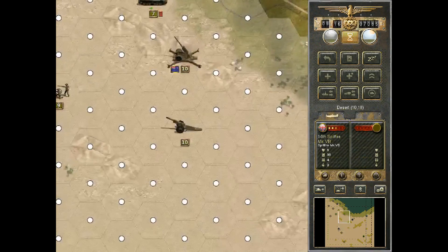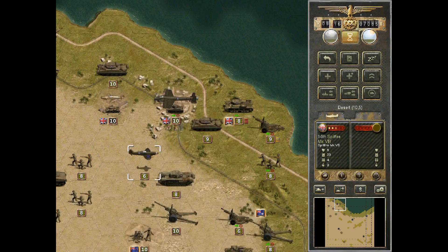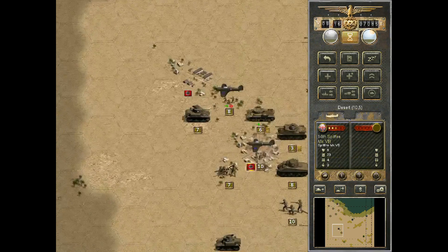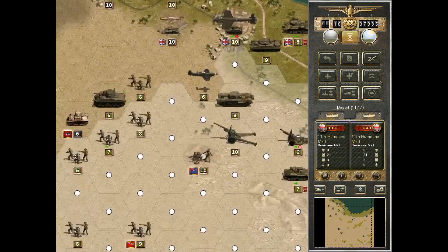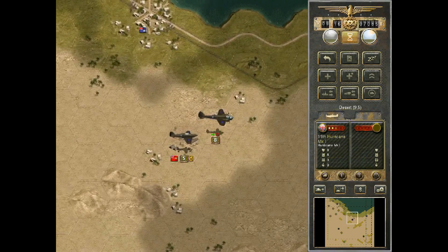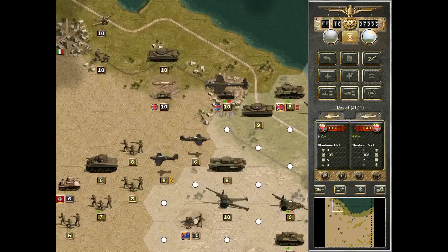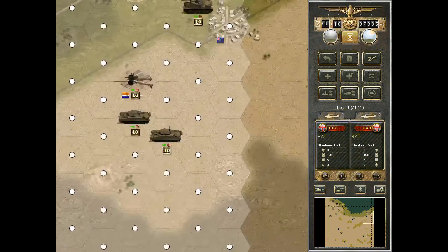We have more Spitfires — I don't really know what to use them for actually. We could go up here and just try to take out this BF-101. That is getting low on fuel. Let's see if we can bomb something — no, we cannot. There is another airfield around here somewhere.